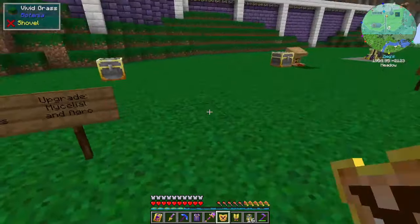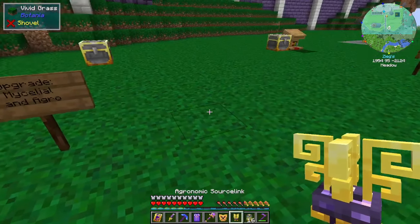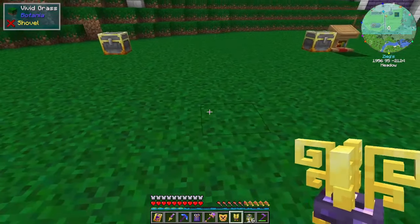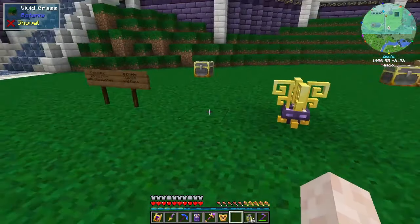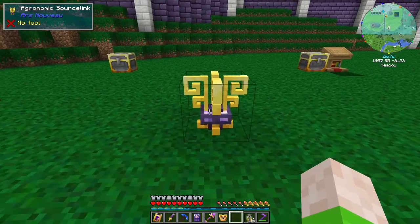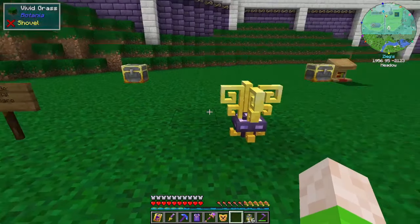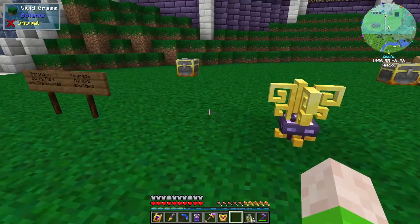What the agronomic source link does is give source — which is power, of course — based off of growth events from anything around it. It has a fairly large range, so I'm going to place it here between these two setups. It responds to actual growth ticks; bone mealing is not a growth event, it has to be an actual growth tick. Let's get into how that actually works and what we can use it for.